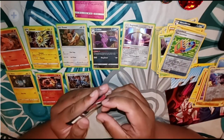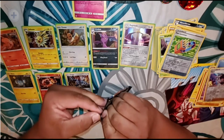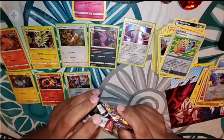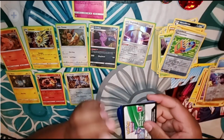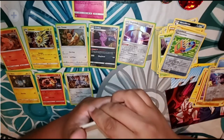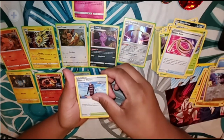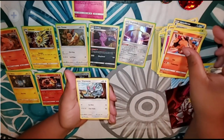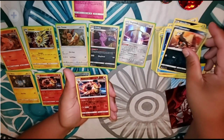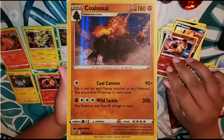We're down to our last pack and hopefully we get something good. This is our final Battle Styles pack for the day. We got Fire Energy, a Carnivine, an Escape Road, a Tower of Water, a Tepig, a Glamour, a Silicobra, a Frillish, a Houndour, a Reverse Holo Borg, and for our final rare card we have a Coalossal holographic.